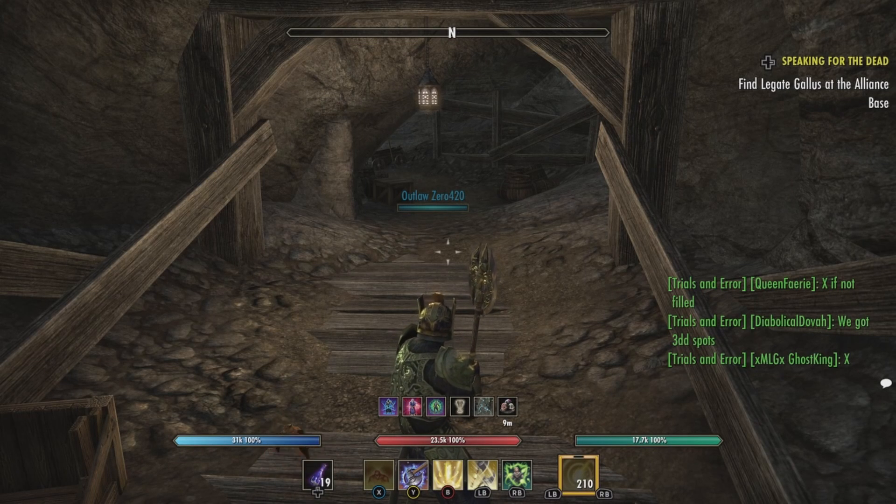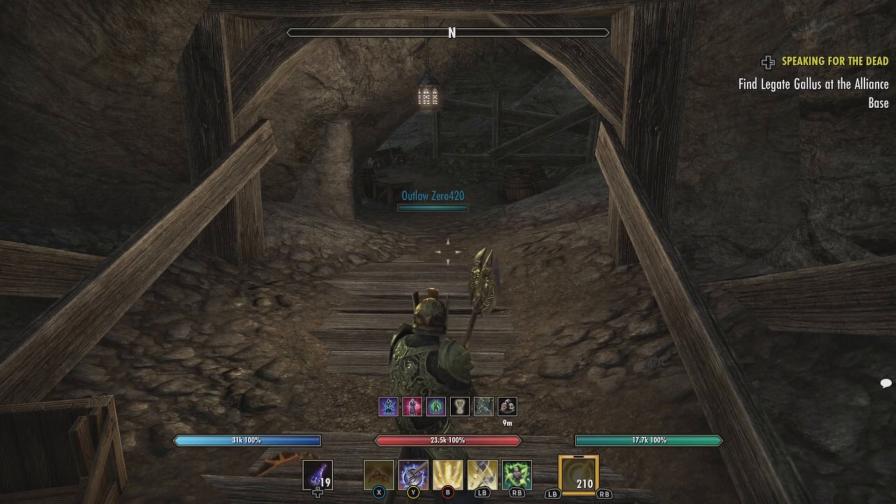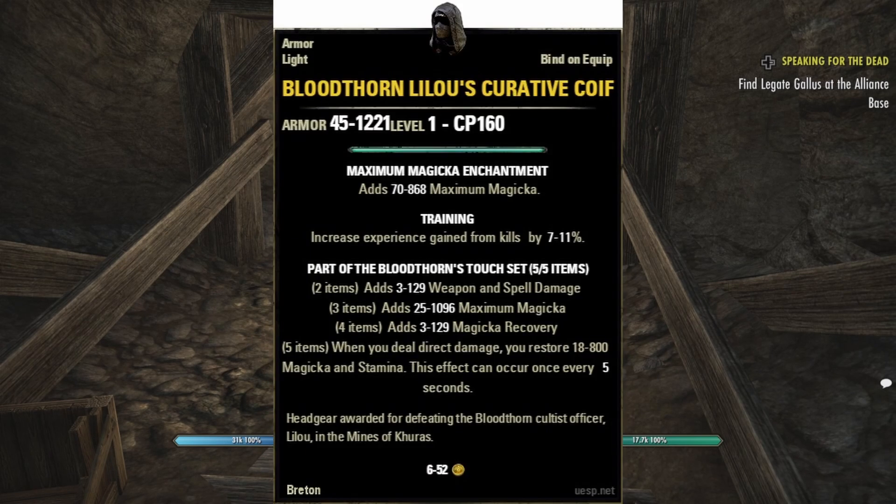Hello and welcome to another episode of Unique Weapons and Armor of Tamriel. I am your host Outlaw 0420, Priest of Azura. In this series we go after the unique named weapons and armor in The Elder Scrolls Online. I also give you the financial value of the item if you're looking to make some quick gold.